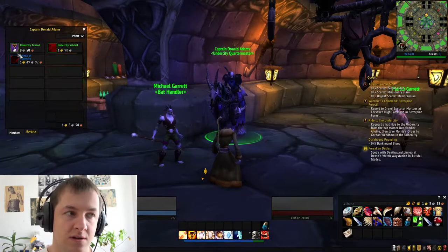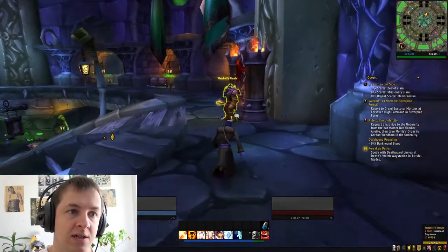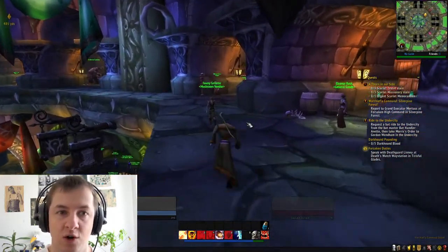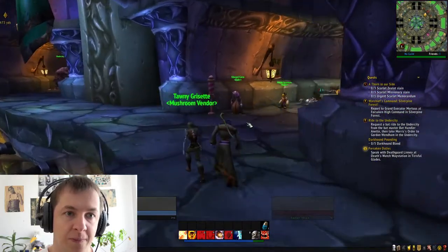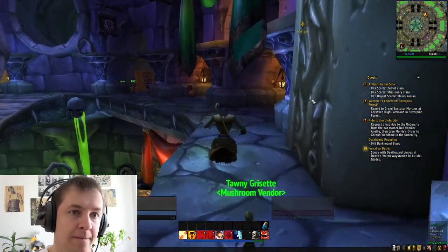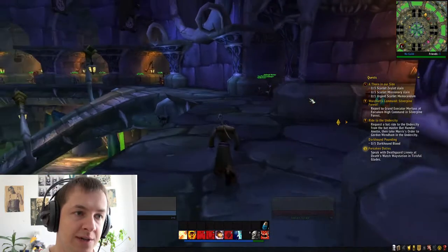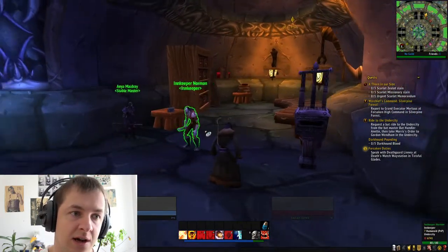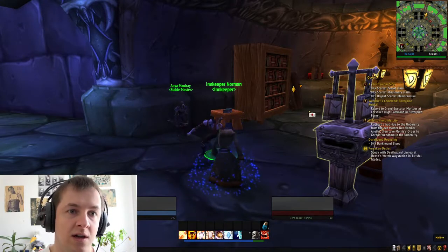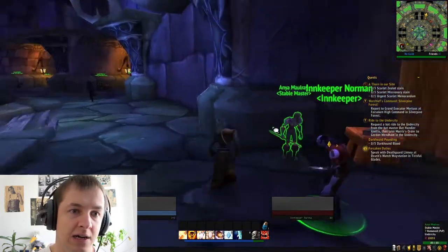Undercity Tabard — no, I'm good. Embrace the shadow. Trade supplies. What chief herald — let's find the innkeeper, let's make this a home. I want the capital city as my home. A barber — oh yeah, I can change my look there.